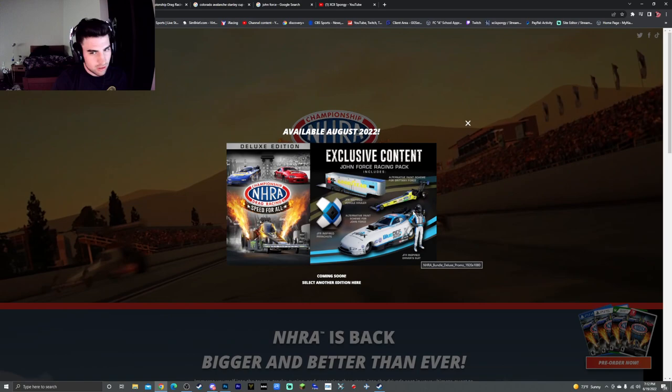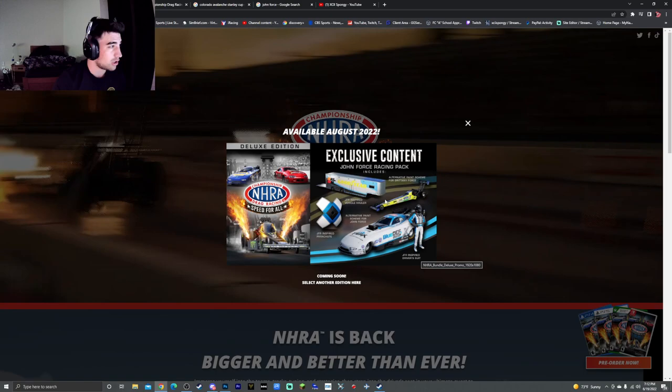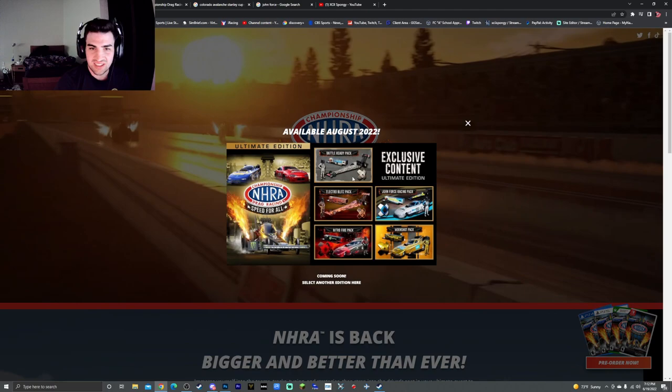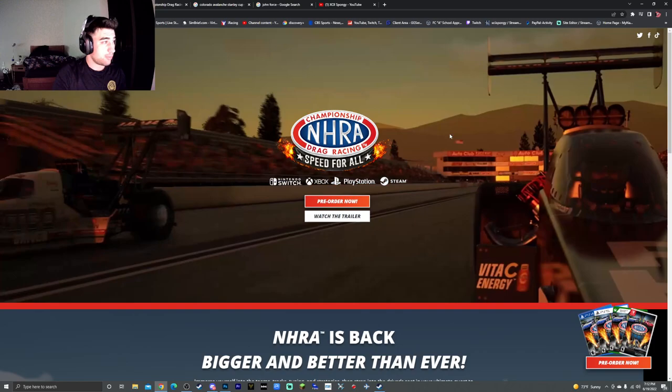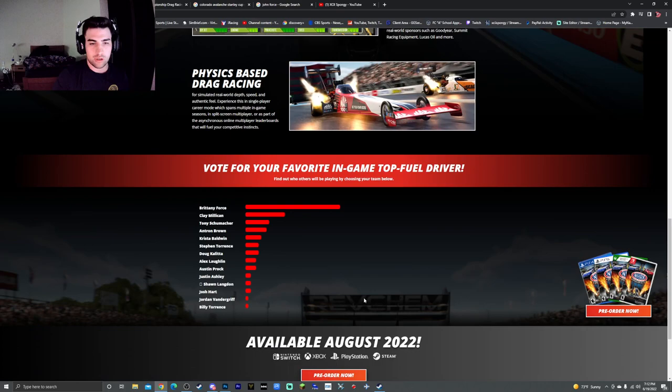Cool, you get to do your own suit. You get alternate paint schemes, which are nice — so if you just want to hop in and you like a specific car, you can hop into that. I'm gonna pre-order the ultimate edition when it comes out for 80 bucks. It does say it's on Steam, but again if you go on Steam and search for NHRA, it's not there.